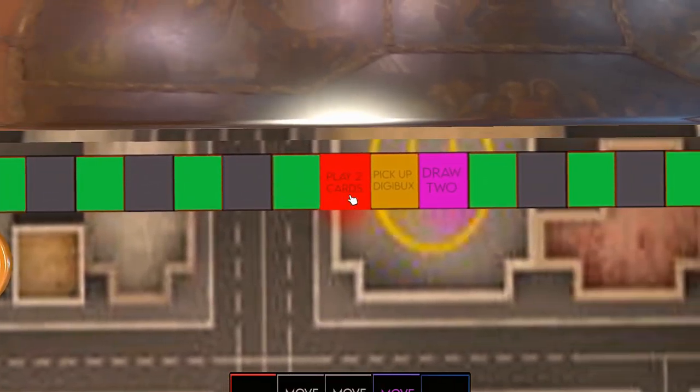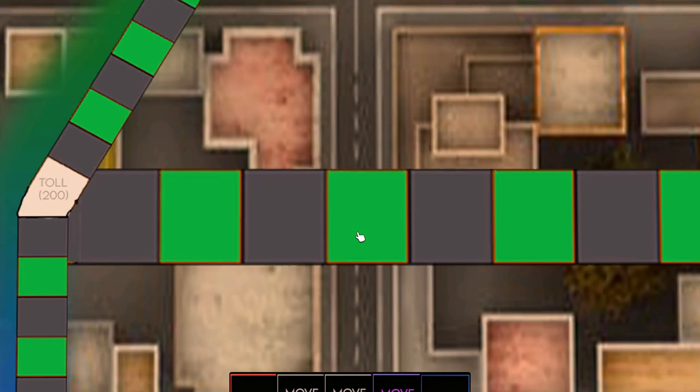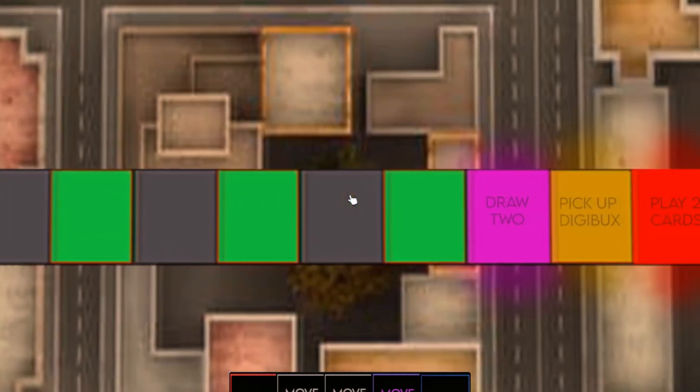Red tiles: the player can choose to pay 200 digibux and may move twice this turn. Pink tiles: the player can choose to pay 200 digibux to draw two cards. White tiles: the player can choose to pay 200 digibux and access the lane that skips over a significant portion of the map.